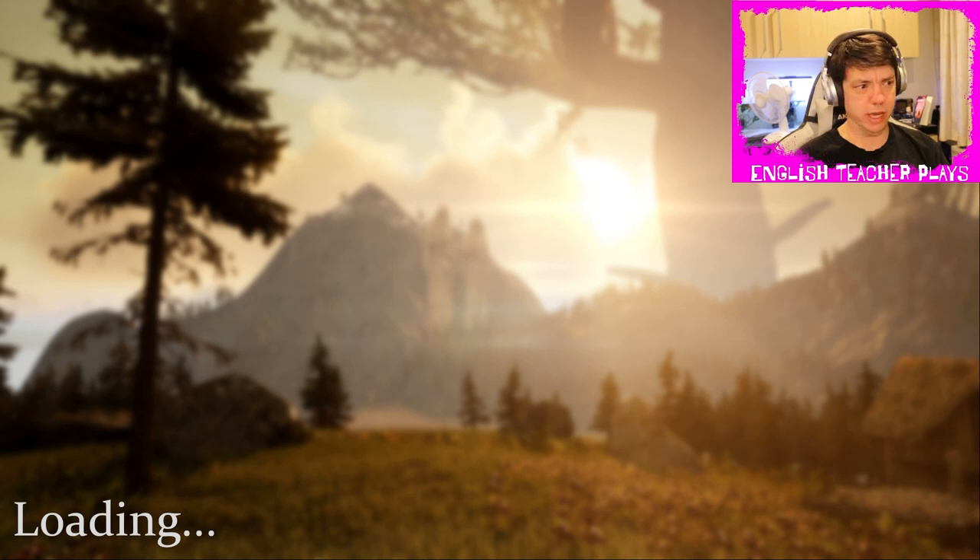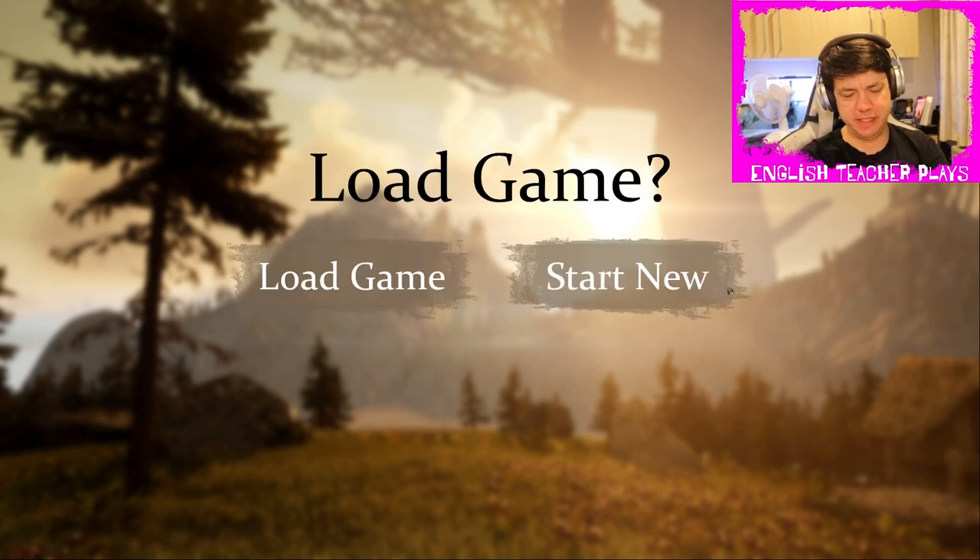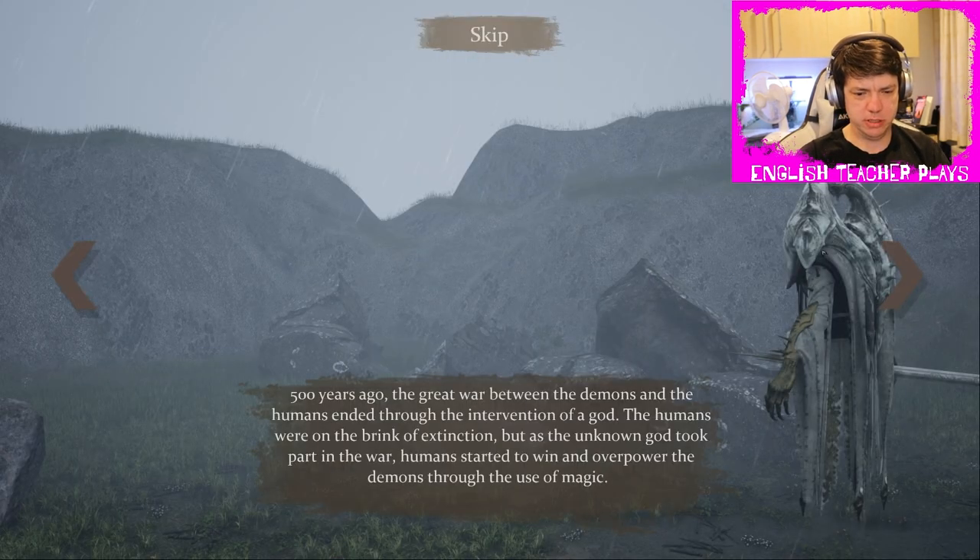Okay, so we've finished the tutorial. Five hundred years ago, the great war between the demons and the humans ended through the intervention of a god. The humans were on the brink of extinction, but as the unknown god took part in the war, humans started to win and overpower the demons through the use of magic.